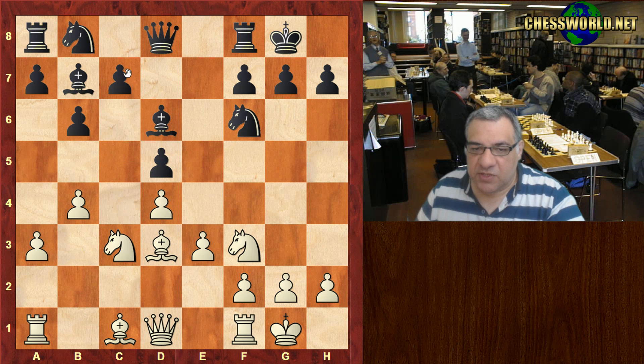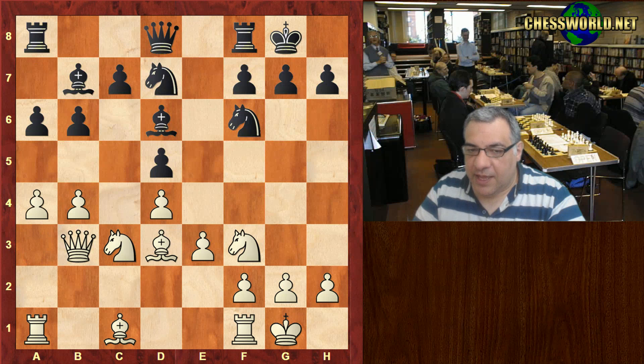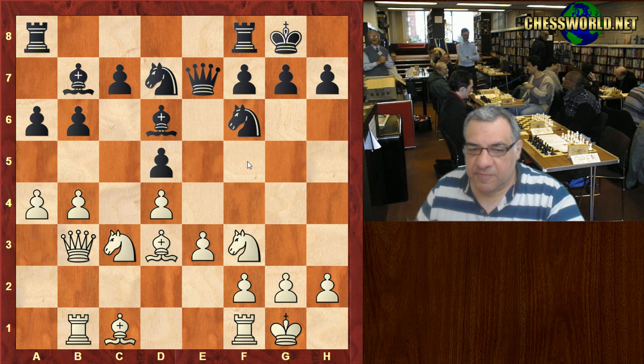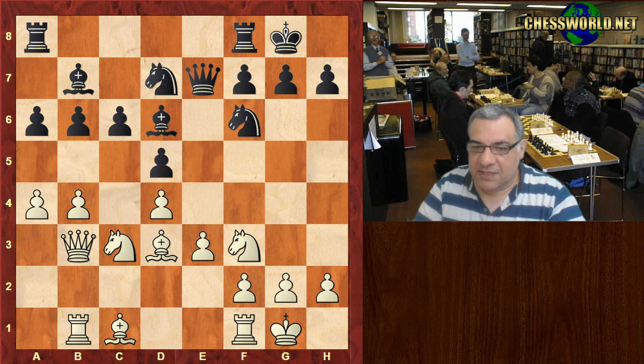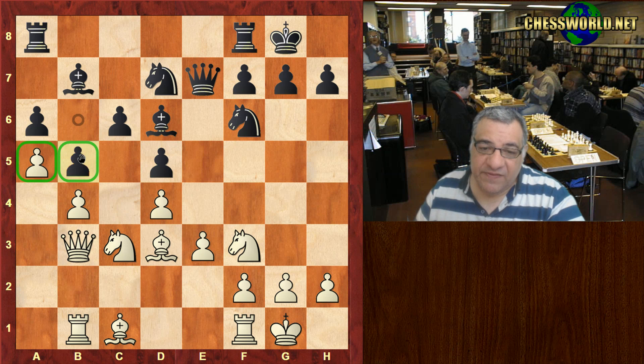Even b4 here, trying to maybe discourage c5 for a moment. We have Qb3, a4 - so a bit of queenside potential with b5 maybe or a5. Black, Michael Adams, plays c6 here. We have a5.